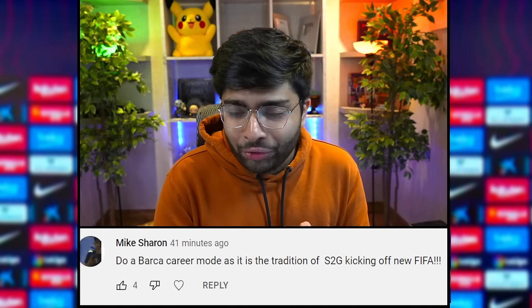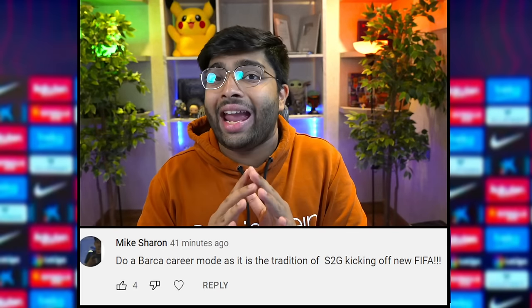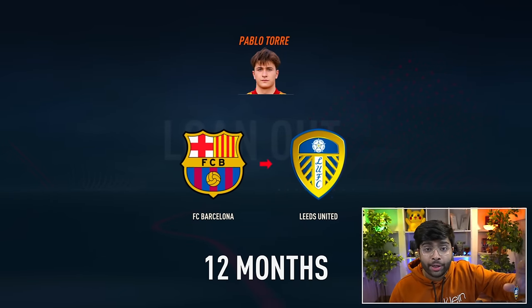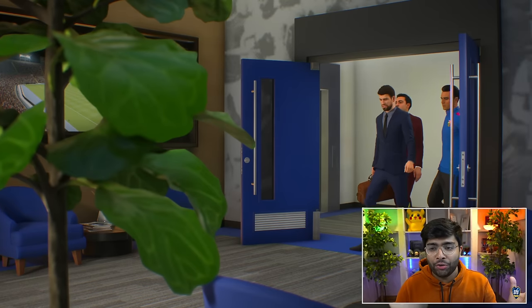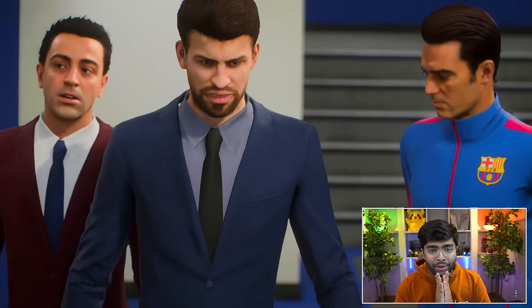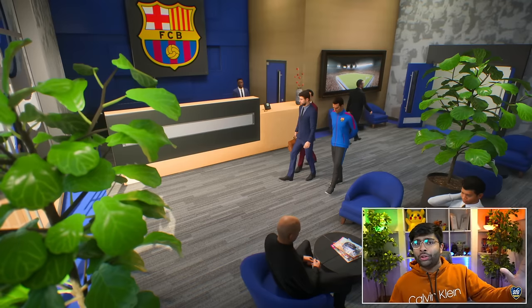We're going to have press conferences in this career mode, so get your questions in — about the team, tactics, signings, anything you want to see. Pablo Torre has been loaned out to Leeds United. Another offer came in for Pique: the first one failed as he wasn't willing to go to Sevilla, but he's willing to go to Newcastle. The deal is done — Gerard Pique is gone. It's the end of an era and a new era at Barcelona.